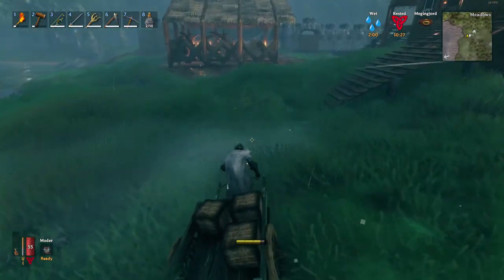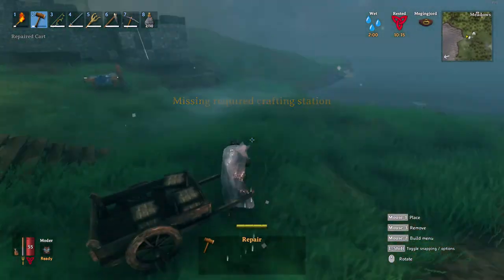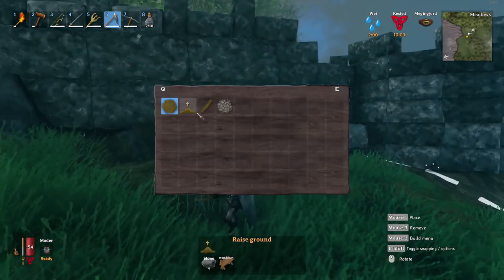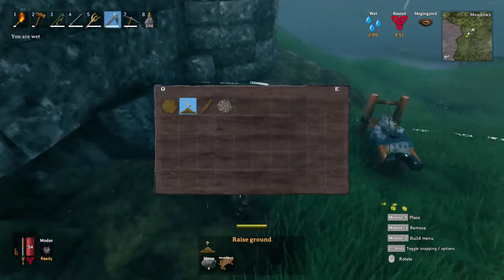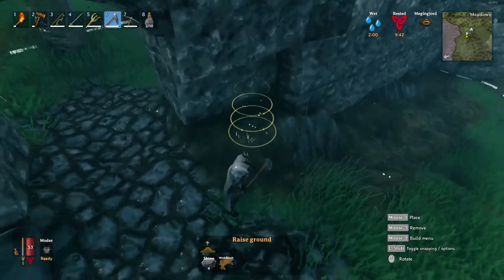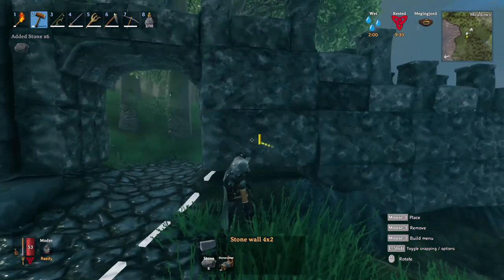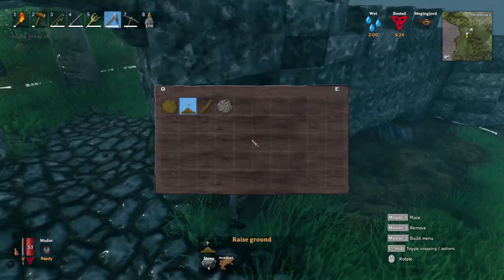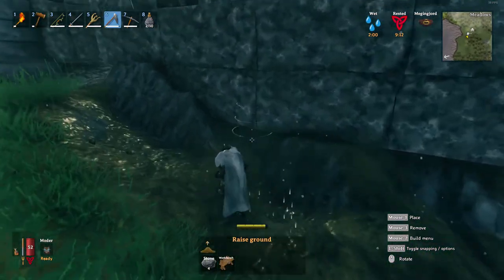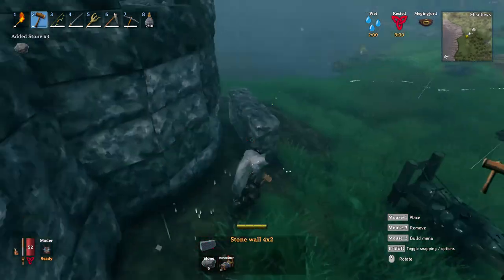I'm going to carry on with the wall. I just wanted to repair my cart — it was getting kind of low in the rain. I'm basically going around just cleaning up the edges to make it look prettier. I don't really like when I can see the edges of the stones along the bottom — sometimes it's unavoidable, but for the most part you can cover it up with dirt to make it look like an actually built wall.